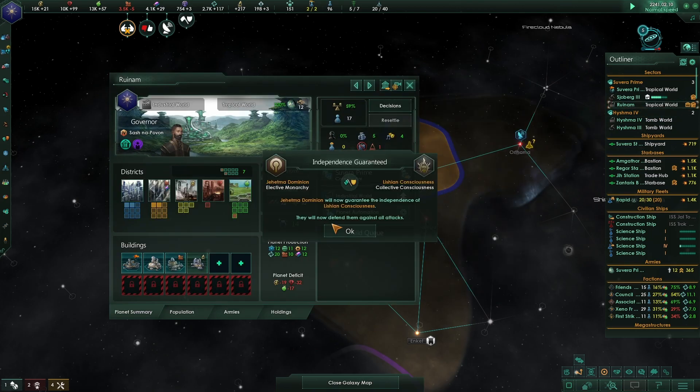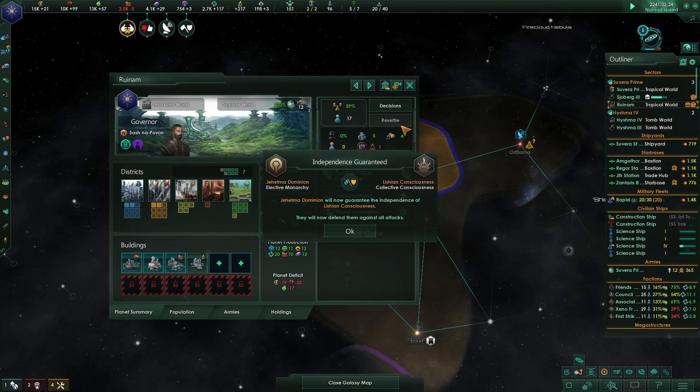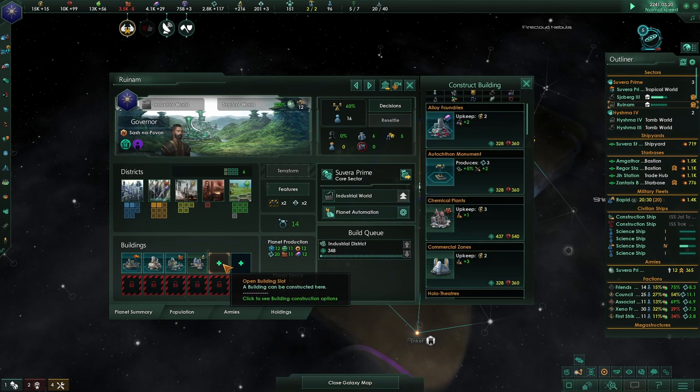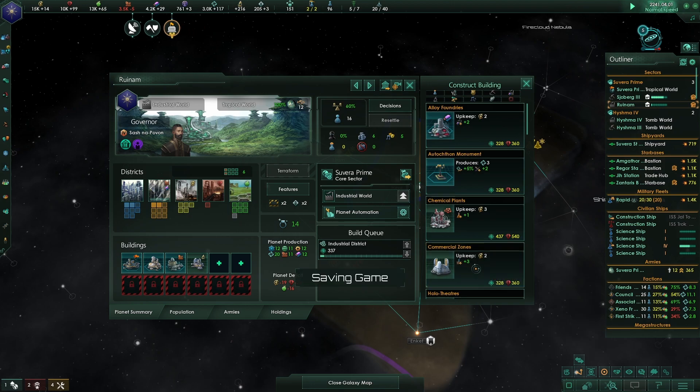The Jahatma Dominion will now guarantee the independence of the Lishian Consciousness. We need more envoys, so let's do that. And on Ruin Am, let's grab some commercial zones.